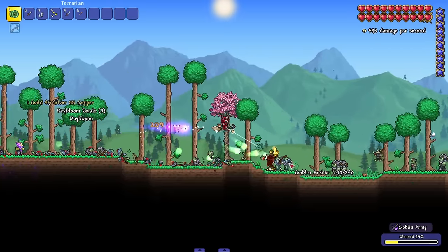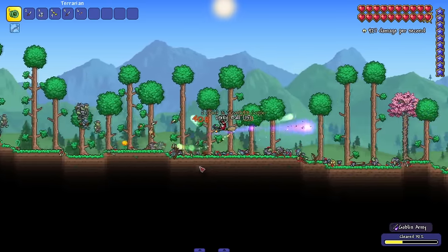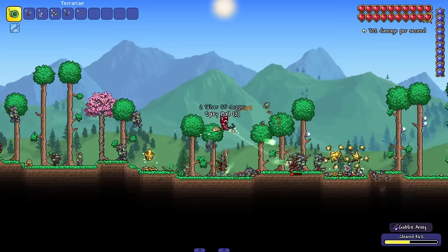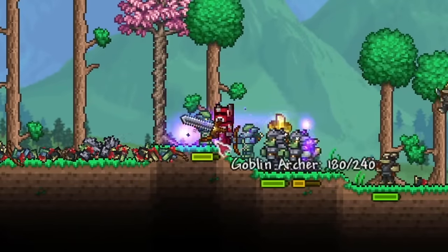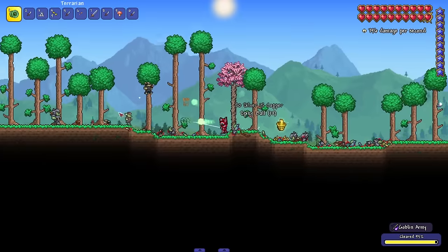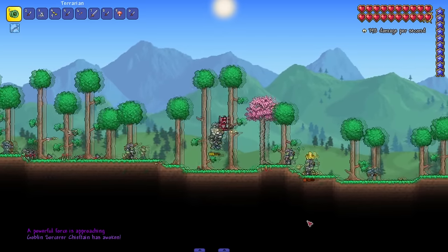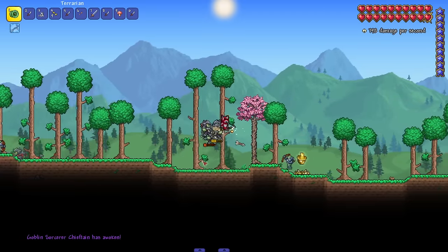We have to do pretty much the whole event and then the boss will spawn towards the end. Is it me or are these goblin sorcerers way cooler — the way they're shooting projectiles with a better glow? Let's see what's at the end of this invasion. 'A powerful force is approaching' — Goblin Sorcerer Chieftain!